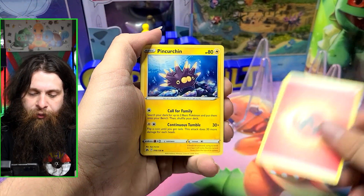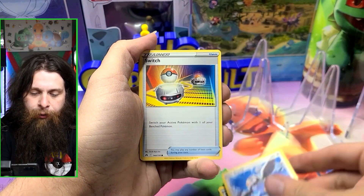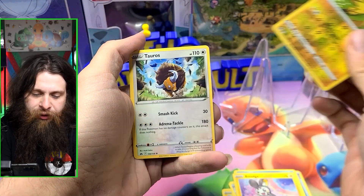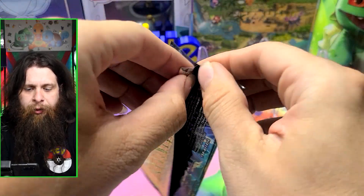Starting off with a black code card: Fire Energy, Pansion, Pokémon Catcher, Feebas, Sharpedo, Starly, Switch, Exeggcute, Luvdisc, Magikarp, Zora, reverse, and then a Tauros. Yep, so black code card.